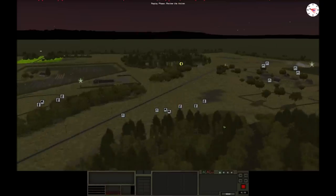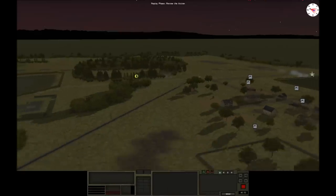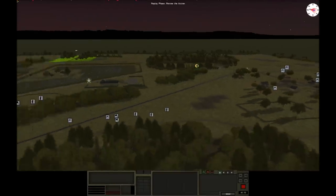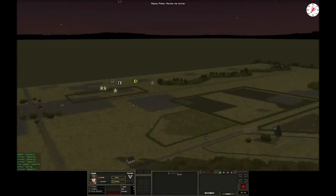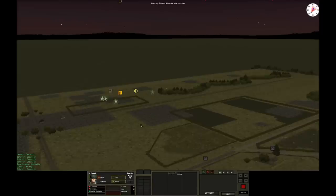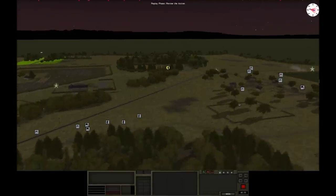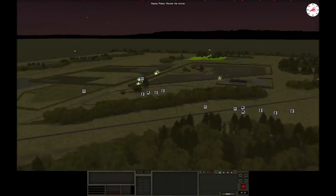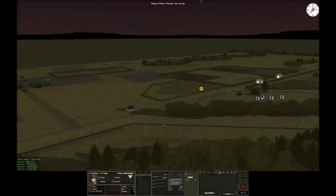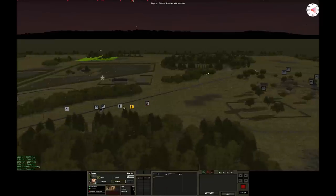Moving on, just picking up the odd enemy troop in the tree line where I can. At this point I've really given up trying to have a serious shot at the objective. There's no way I'm going to get through two lines of bocage with an enemy force holding it, not with just infantry at my disposal — a couple of veteran units scattered in there, but most are regular or green quality from memory.